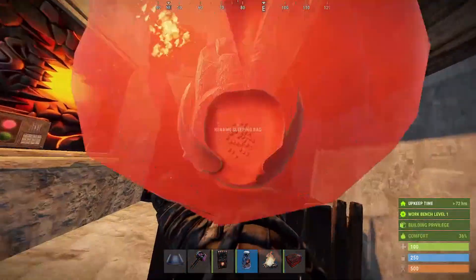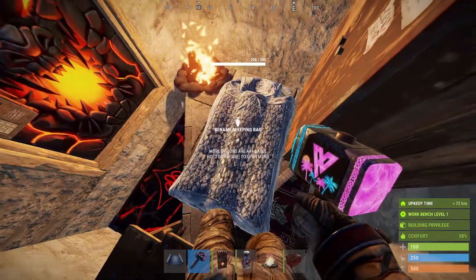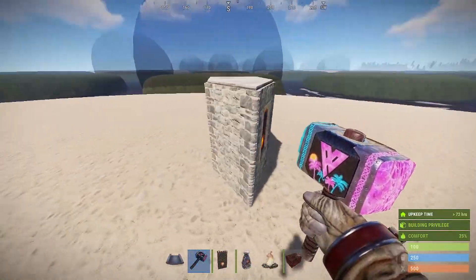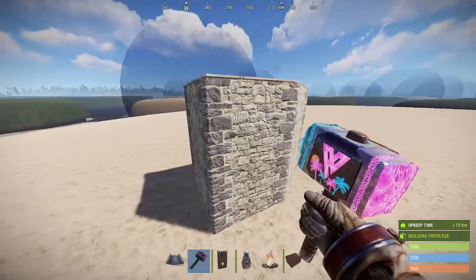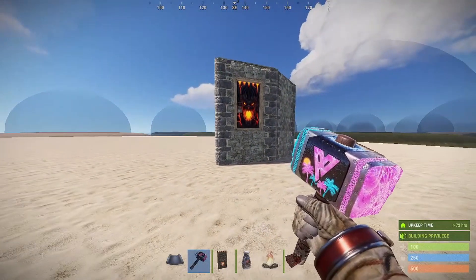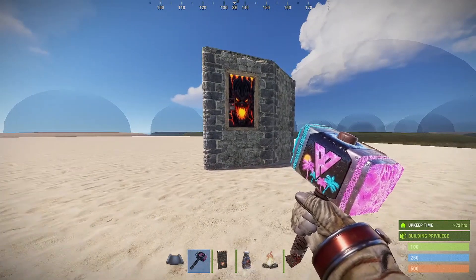There's probably a better way you can do the loot room down the bottom — and there definitely is — but just for the sake of time. This video isn't supposed to be long. This is a quick little tutorial on how to build a simple, very simple, small compact base that if you're not super devoted to a wipe or a game you can build pretty easily. Thanks for watching guys, please stay safe and tune in for my next video.